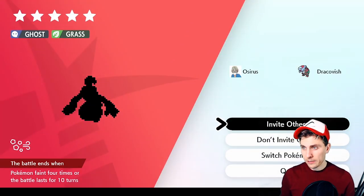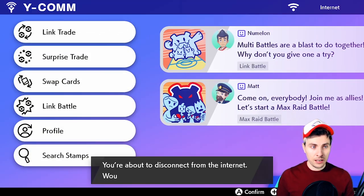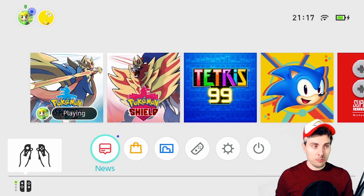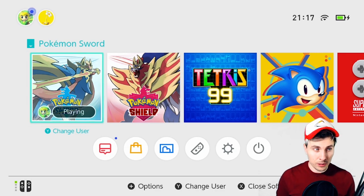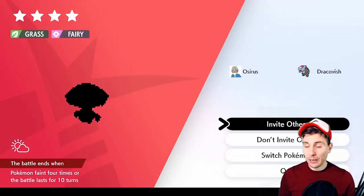We'll test this offline now — I'm going to disconnect from the internet. We'll just check if this works disconnected. Come back down to system settings, system date and time, click OK, come back into the game — and yes, you see the glitch screen. It does work offline, which is ideal. You can do this offline, which makes everything so much easier.